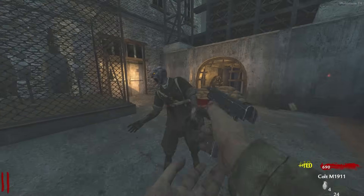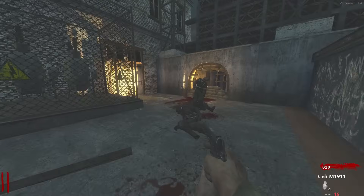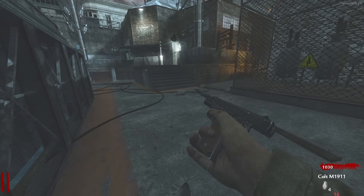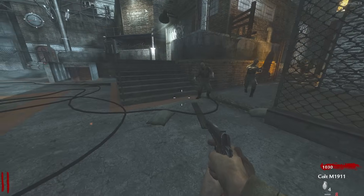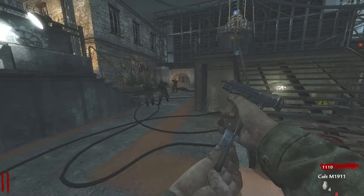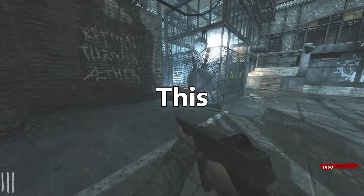World at War — take a wild guess as to what the fastest firing weapon is. It's very obvious; I covered it in a previous video on the best weapons, and it's definitely a fan favorite. If you haven't guessed already, it's the PPSH. I have to get it out of the mystery box, which is pretty much what I always have to do on World at War, so this could take a while.